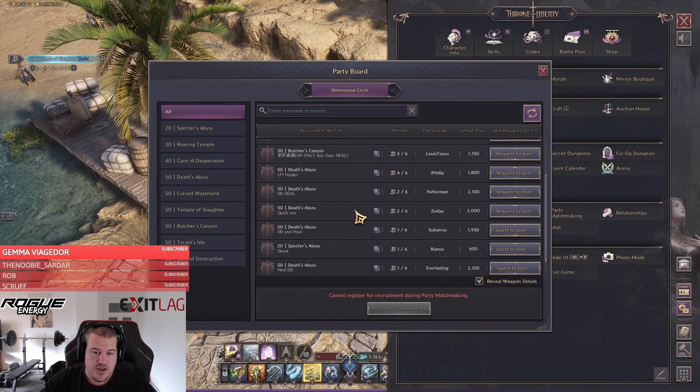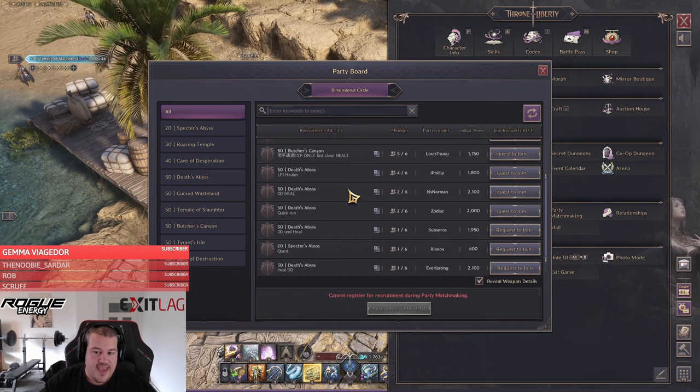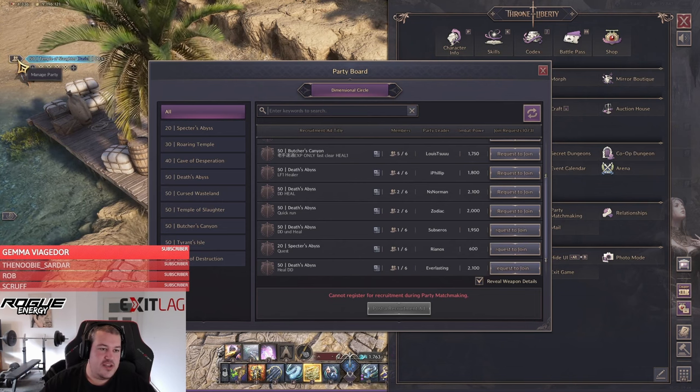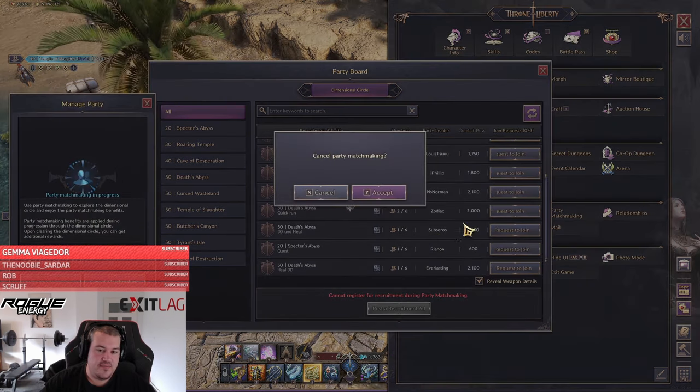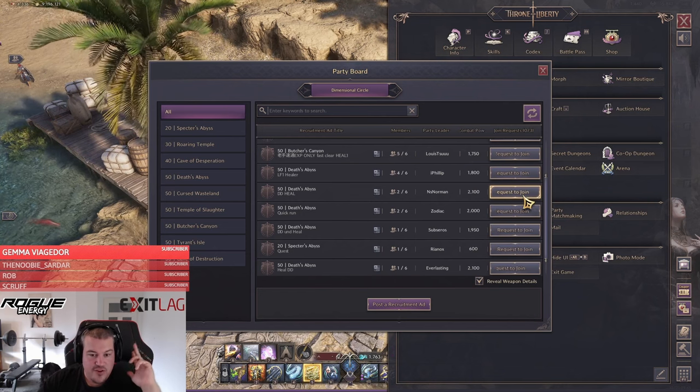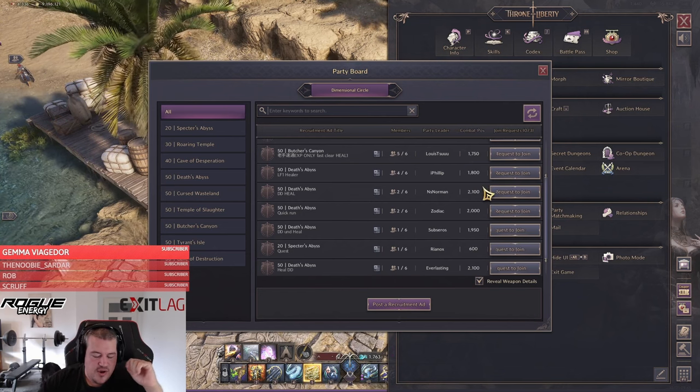You will also often find parties specifically looking for damage dealers. Here you can see they already have a tank and are only looking for damage dealers and healers — so you're already one step ahead compared to just using matchmaking. You are able to request to join three different parties, so when scanning through, always pick the best three and don't apply to only one.